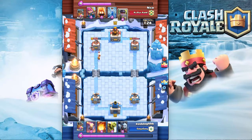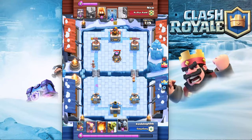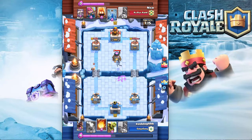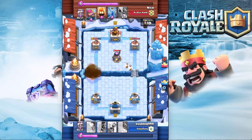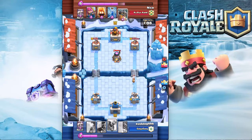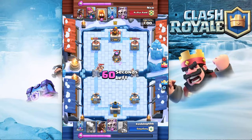The princess just killed me this game because I didn't have arrows to counter it, and he had fire spirits so I couldn't put down an easy counter. That minion horde was god awful. I decided okay, I'm gonna fireball this princess before she gets another hit off. Right now my tower is at 490 and his is at 1669.